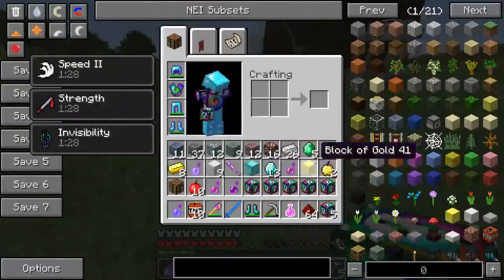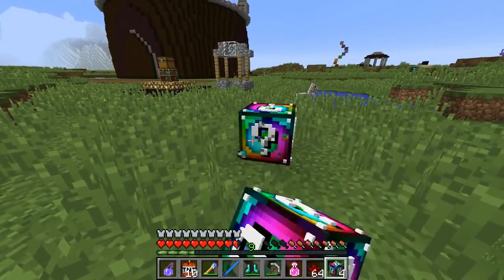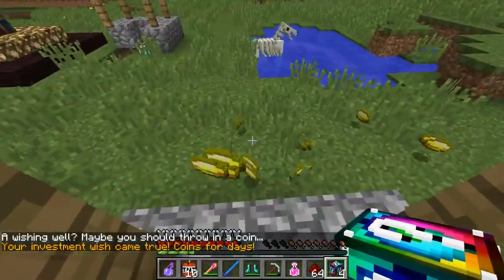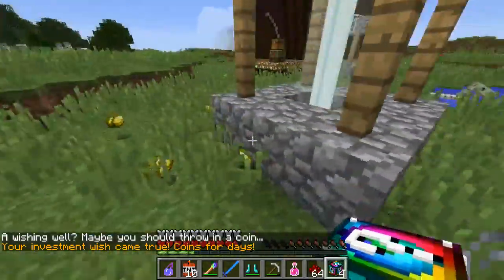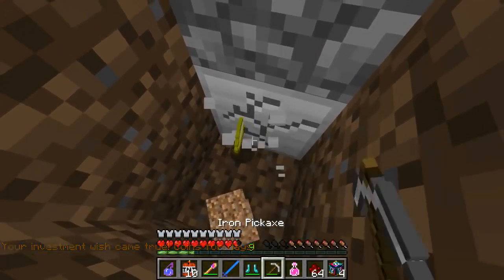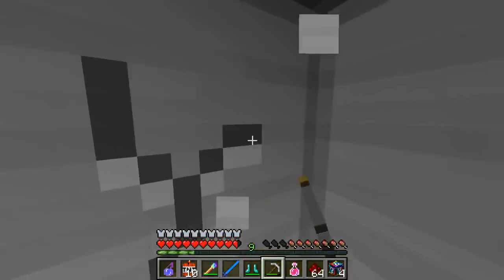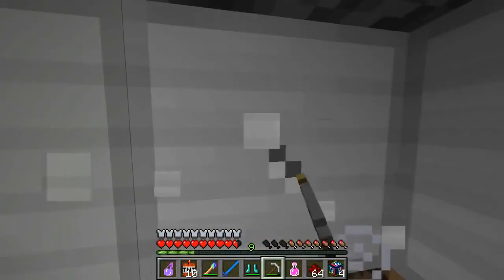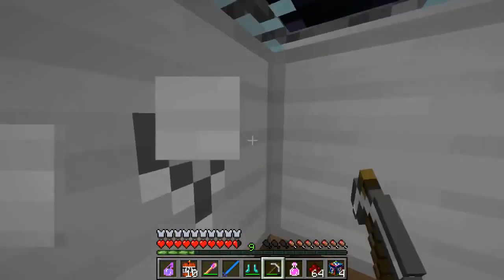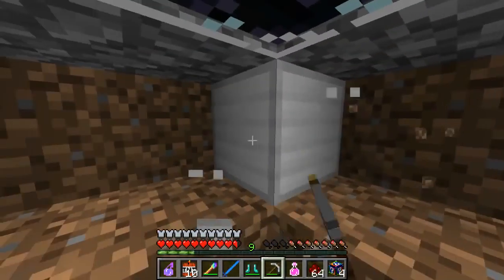More splash potions with nausea come out — everything is so bad. Pat offers one to Jen, who declines. Pat goes to trade in his end portal frames. He calls the NPC 'Chucky,' claiming they're friends. Jen tries calling the NPC Chucky and it doesn't go well.